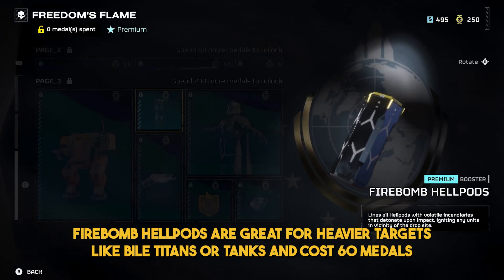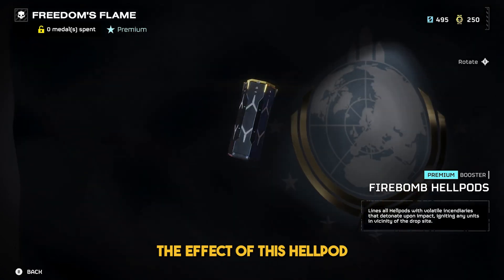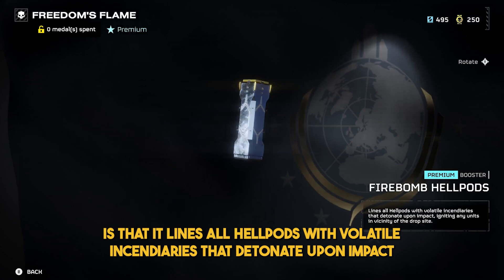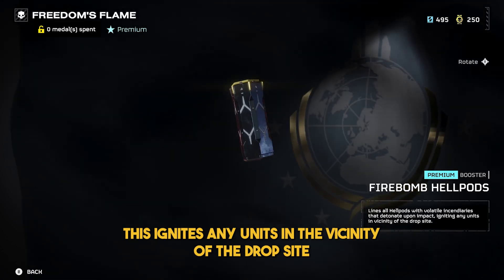Firebomb Hellpods are great for heavier targets like Bile Titans or Tanks and cost 60 medals on the third page. The effect of this Hellpod is that it lines all Hellpods with volatile incendiaries that detonate upon impact, igniting any unit in the vicinity of the drop site.